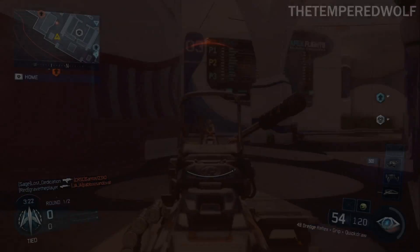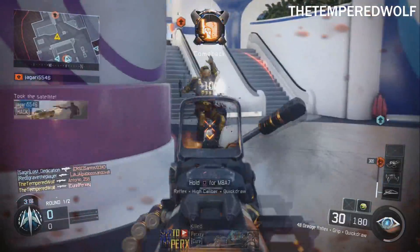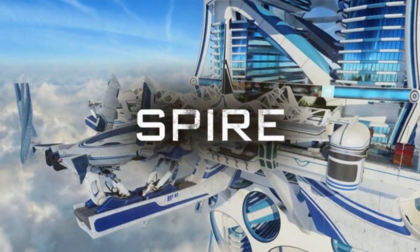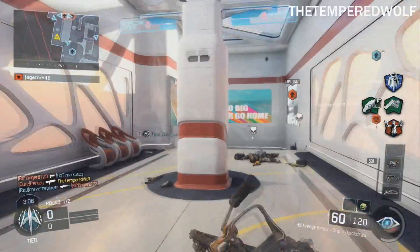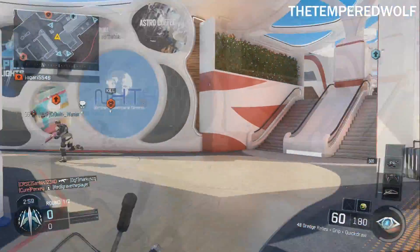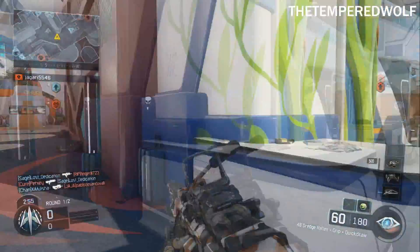What is going on YouTube, it's the Tempered Wolf and today I'm bringing you guys a nice gameplay on the map Spire. This is one of the brand new Eclipse DLC maps on the Eclipse DLC map pack. This is the map I was talking about that looks exactly like Vertigo from Black Ops 2. It's a really nice map — it's probably one of my favorites. I mentioned before that I liked the map Rift, but Spire is probably going to be my second favorite.